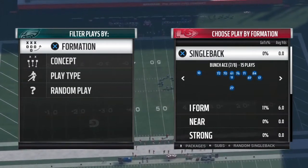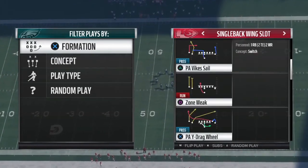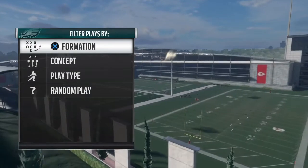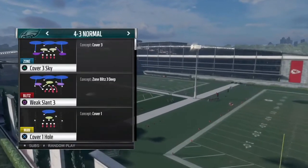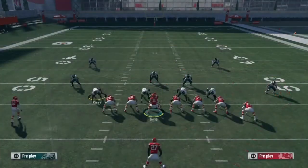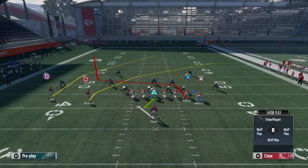This play is in a Minnesota Vikings playbook on a single back wing slot. The play is called PA Y Drag Wheel. This play can beat any type of cover 2, cover 2 man-to-man, and cover 3 zone for a wide open touchdown. I'm gonna show y'all against cover 2 zone, then cover 2 man-to-man, and cover 3 zone.